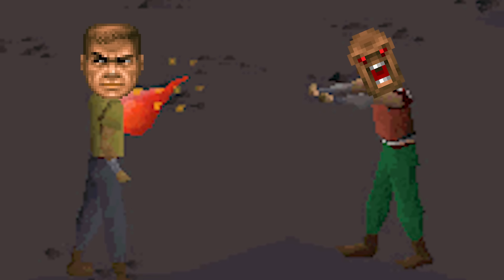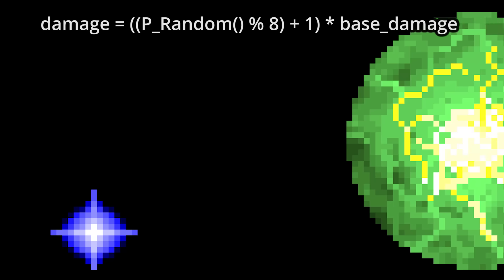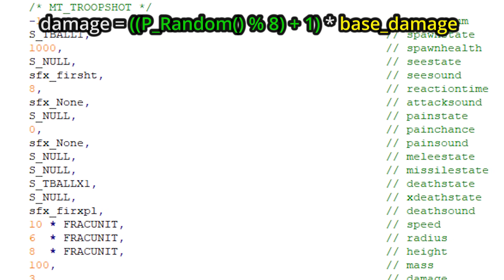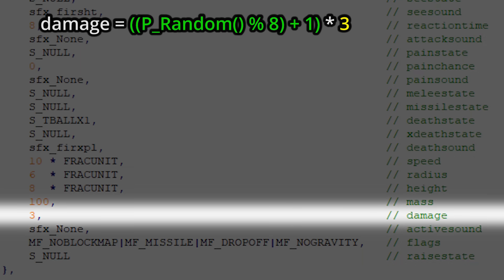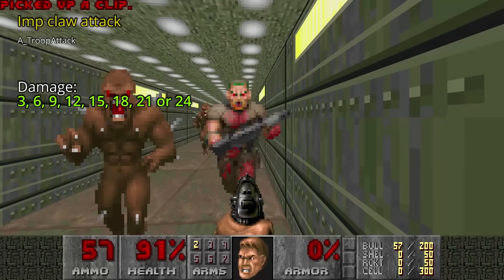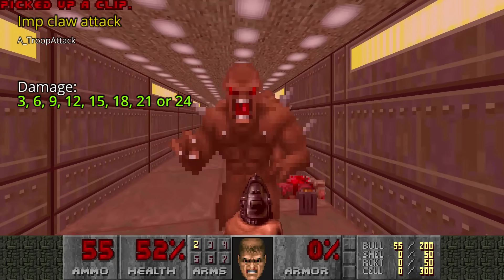Let's talk about the imp's projectiles. Each projectile in the game uses the same RNG algorithm for damage: first a number between 1 and 8 is generated, then multiplied by the projectile's base damage. The imp fireball's base damage is set to 3, then multiplied by a random number between 1 and 8, setting the fireball damage between 3 and 24 — coincidentally the same as its melee damage. Since many monsters share the same build as the imp, I'll quickly go through each monster's damage values.